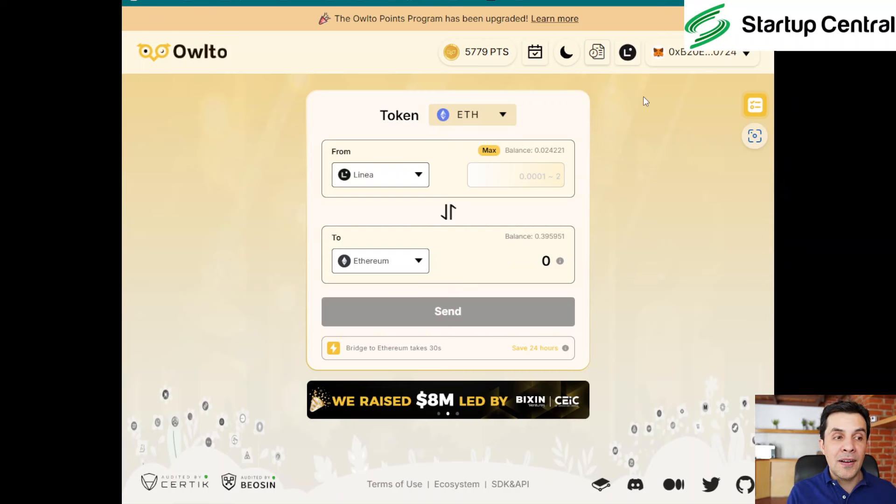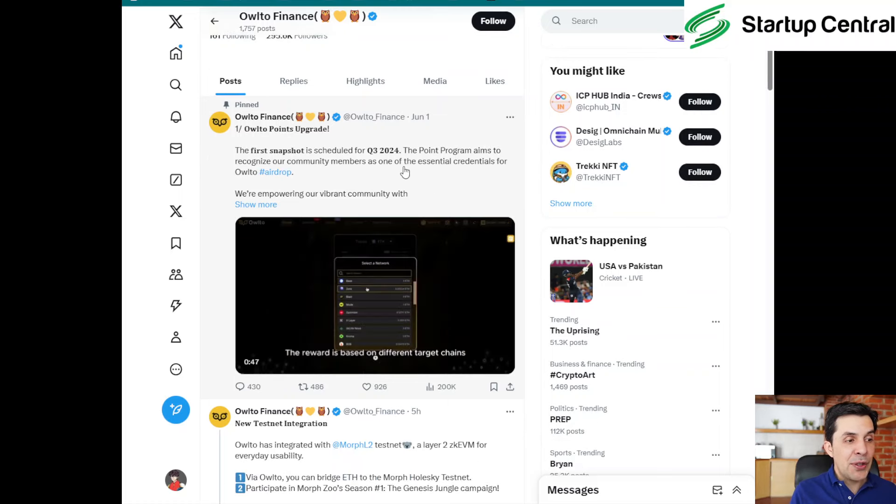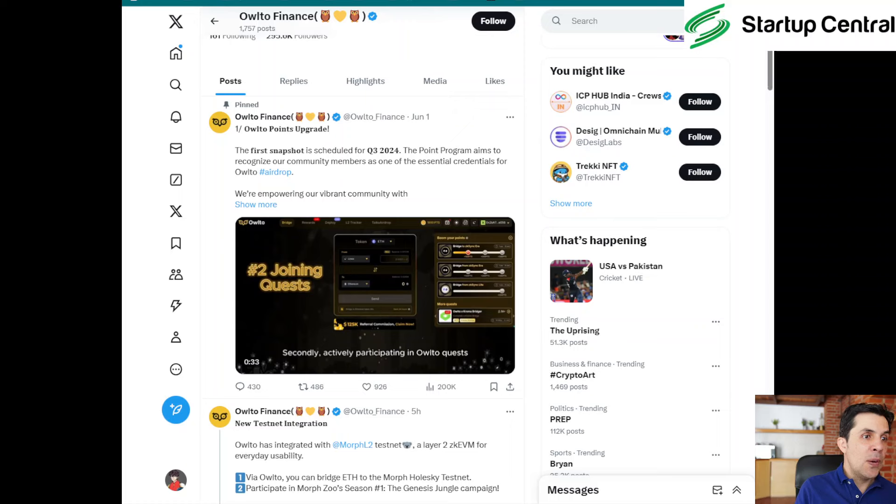It's cheap, something you can do every day, and easy to remember. Just once per day — you need to think about which airdrops you've been farming the least, as it's kind of a maintenance thing. As a reminder, Owl2 has mentioned that their first snapshot is scheduled for Q3 2024. So if you're interested in farming this one, you still have a lot of time — we're not yet in Q3 and you can accumulate more points.